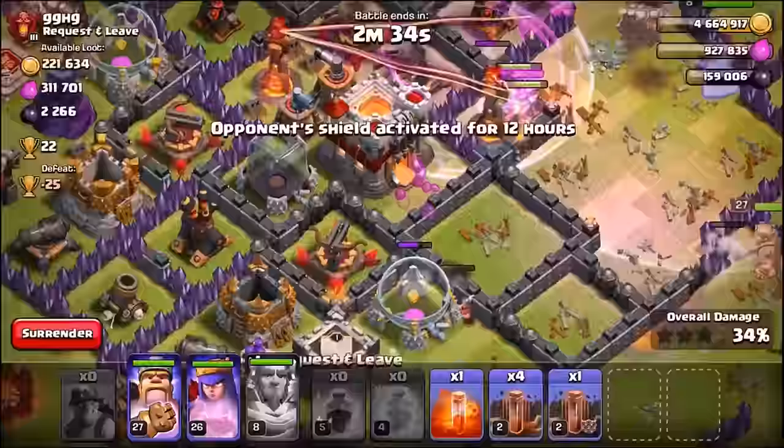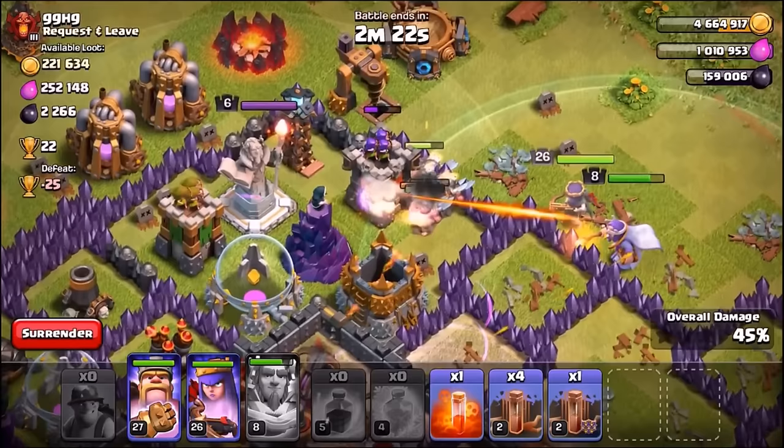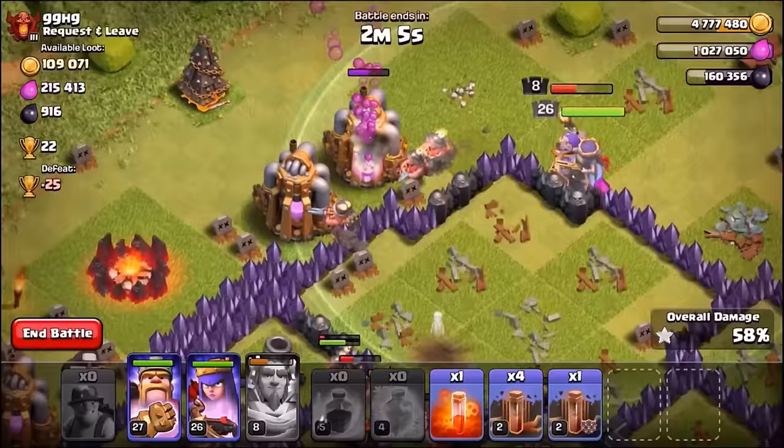The miners have made it onto the eagle artillery. We're dropping the second rage spell on the other miners - they've literally gone everywhere. Wow, they've been roasted pretty hard! But there they are on the right hand side - the queen and grand warden are following that little pack of miners around the base. These guys literally seem quite overpowered and are doing a great job so far. Unfortunately it looks like they're going to die from that multi-target inferno tower, but still they are an awesome troop.